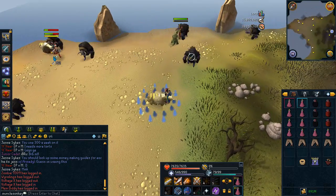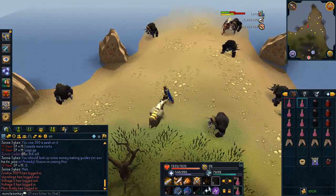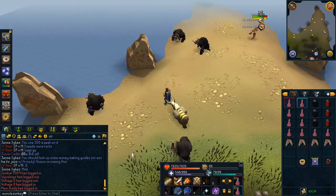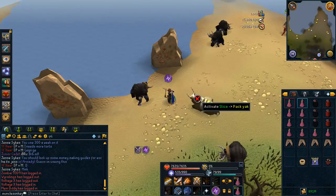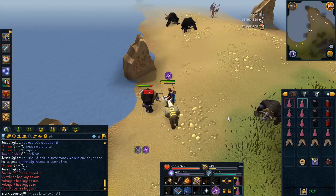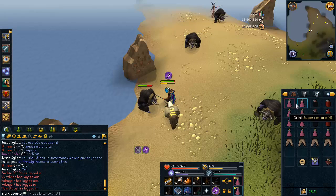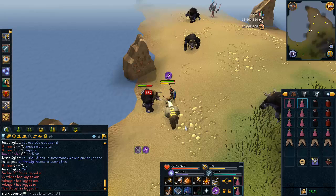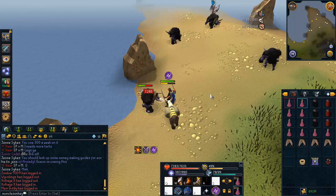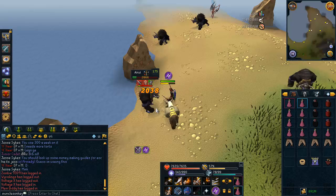They're surprisingly uncrowded right now — there are plenty of spawns for about four people to camp happily here. They do have one special attack that can do quite a bit of damage, but their regular attacks are nothing to worry about. The main problem with these things is accuracy. You definitely want to be Overloaded and using Turmoil as well — I'm using Turmoil and Soul Split. If you're not using both, it's going to take a long time to kill them, and if you don't have Drygores it's going to be really inaccurate.